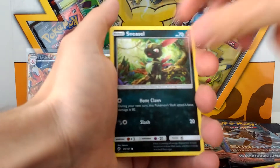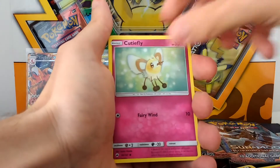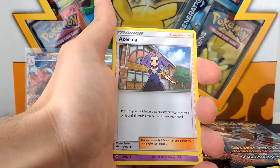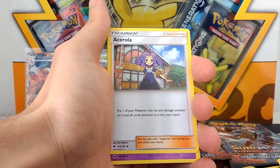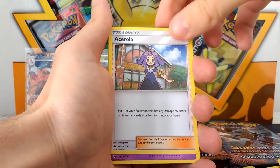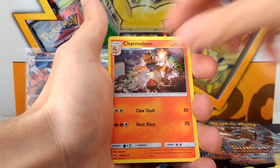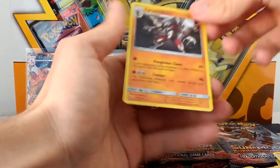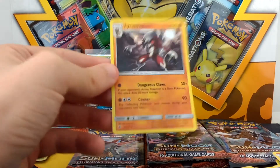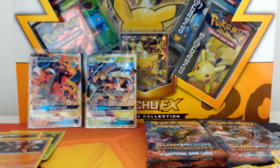So we've got a Quilava, Sneasel, Venipede, Horsea — there's a little cute Horsea there. Cutiefly right behind it. Acerola, which is another good card — very used now in the metagame. Basically what you can do is if any of your Pokemon on your bench or active have any damage on them, you can replace them to your hand, which is really useful. It stops you from getting knocked out in the game. So, Wobbuffet, Charmeleon, Alolan Vulpix, and a Lycanroc — just a normal Holo, which is pretty nice. We've got a couple of Reverse Holos and Rares there.